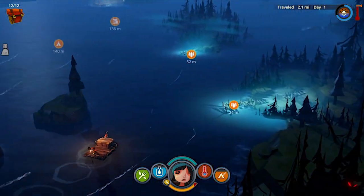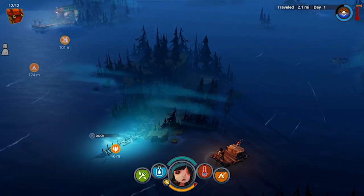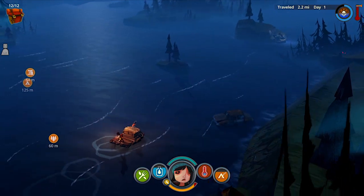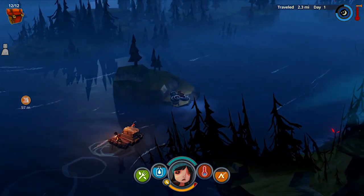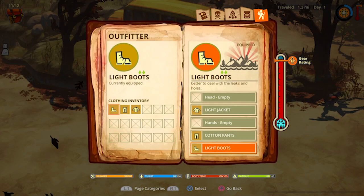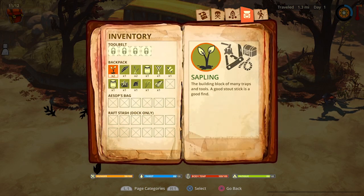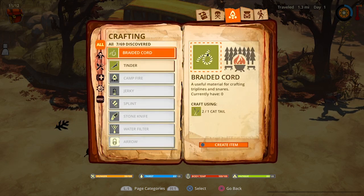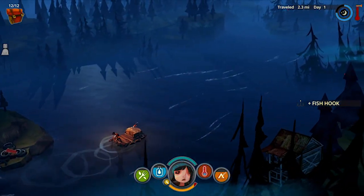You need to catch animals to eat and find resources so you can craft items. You can even make yourself new clothing, because there are cold regions later in the game that require really warm clothing. One minor issue I had was the inventory space — it's very small at the beginning, so you'll spend a lot of time in menu management, moving things from you to your dog, from your dog to the raft, and quite often there are a lot of things you just won't be able to take with you.